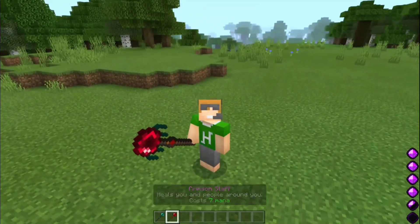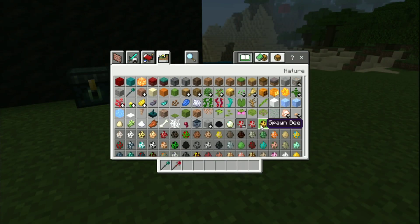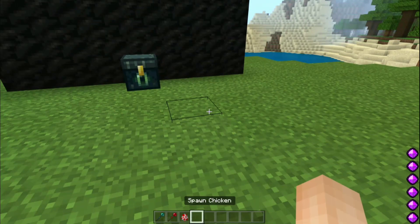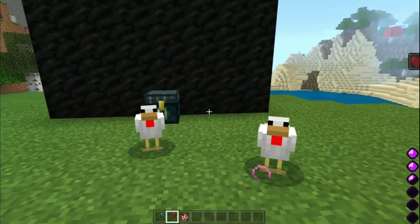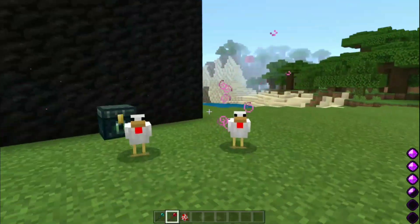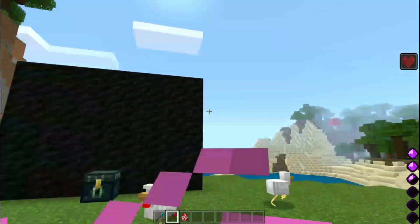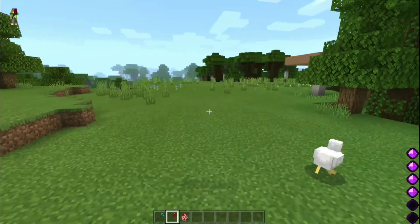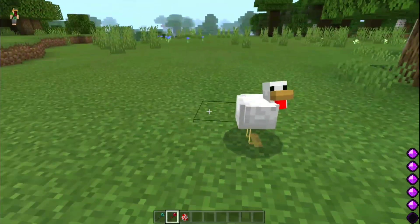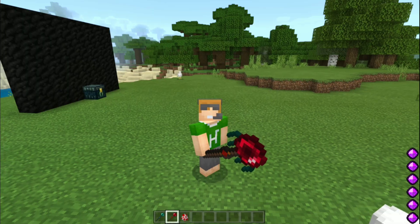The Crimson Staff has the power of healing, meaning it will heal mobs nearby you. Let's spawn some chickens — you can see they got the healing bubbles. It costs seven mana. The crafting recipe isn't really that overpowered, but you can tweak it yourself in your world if you want to — it's very easy.